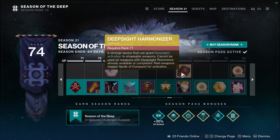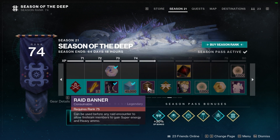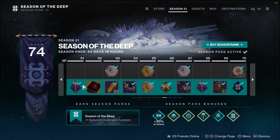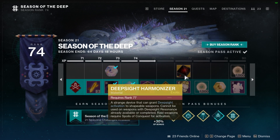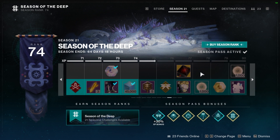So first off, you can only get them from the Season Pass that you're going to have to buy for $12 now. The paid ones, you're going to get a lot more. And then there's a few free ones as well, but if you want to get six of them, you'll have to pay for the Season.